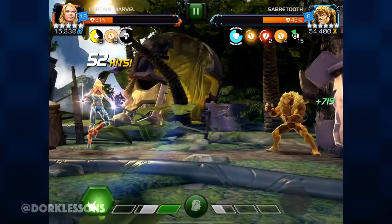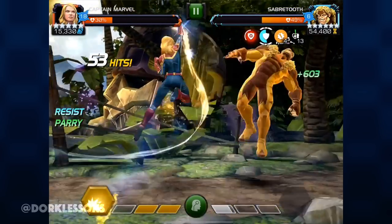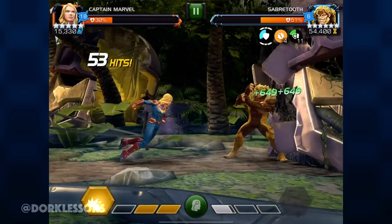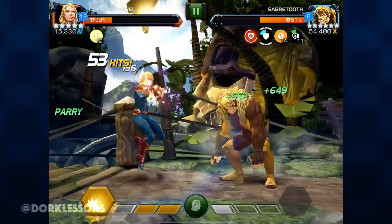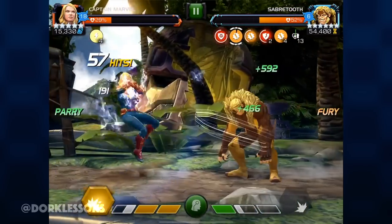Now here Sabertooth is holding. He's turtling a little bit and this is going to cost me my Binary Ignition. So here I've got to rebuild. My strategy here is going to be to parry, hit him a couple times, parry, parry, and parry some more.